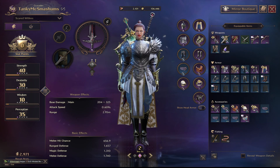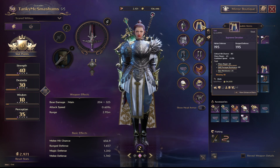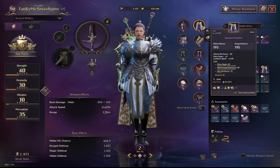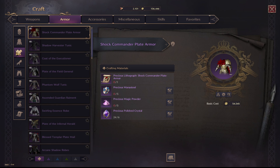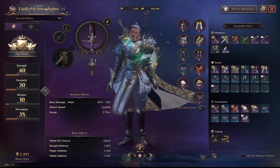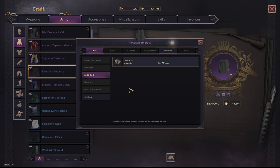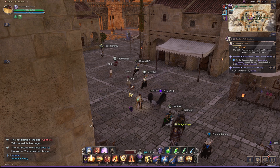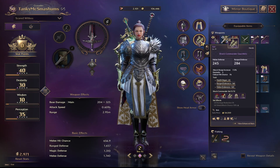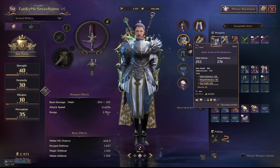Greatsword users will have extra hit chance from a passive I'll show in a moment. I'm currently using Supreme Devotion for the cloak, but your best in slot is Forsaken Embrace for the health and damage reduction — that's from the Juno Boat, which I don't think we have on global yet but it'll be out soon. Shock Commander gauntlets are from dungeons, and the chest piece is from the campaign.